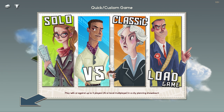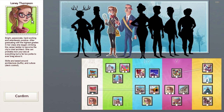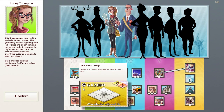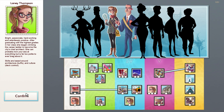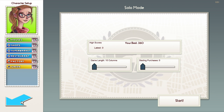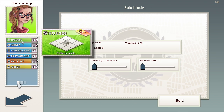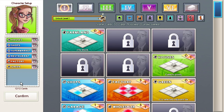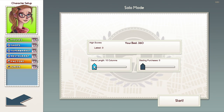I'll take a look at the versus mode later — I actually don't know how well it works. Just to show you how the base game works, we'll go to Solo mode. There are different characters you can use and unlock; I haven't really upgraded anyone yet. Some characters get special cards and things, which is cool. I'll just use Laney Thompson. We'll make it a short game — just 10 columns — so I can show you how it works. These are the cards you can pre-build your deck with. Some need to be unlocked, but we'll stick with the default cards and jump into Solo mode.